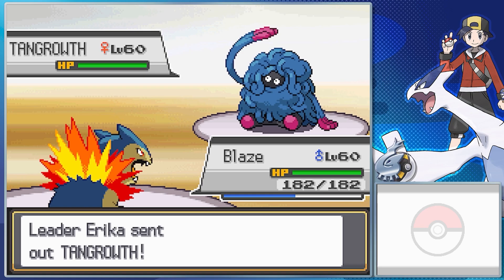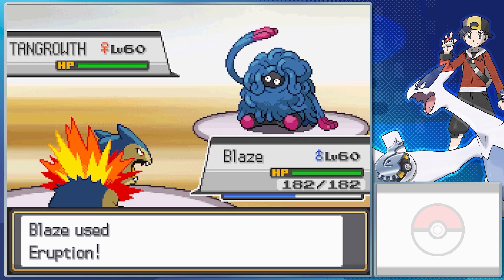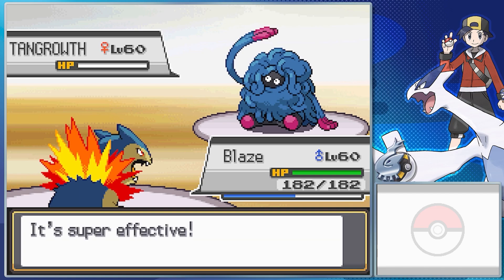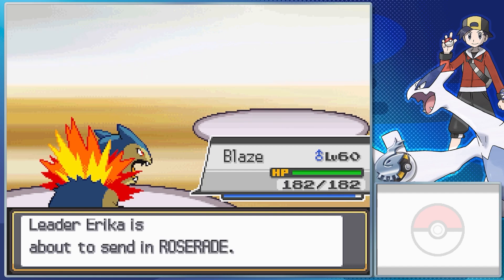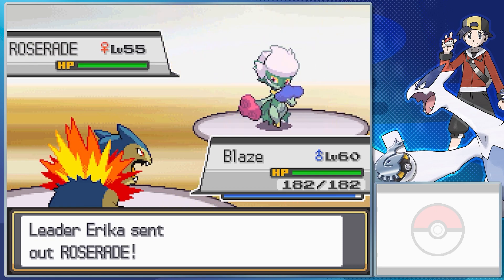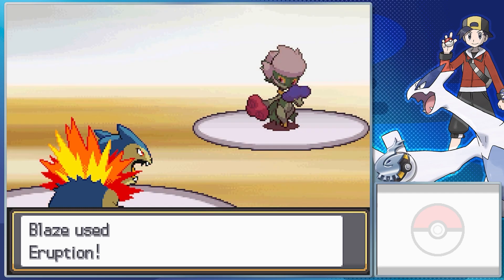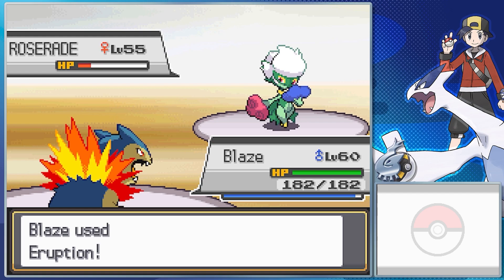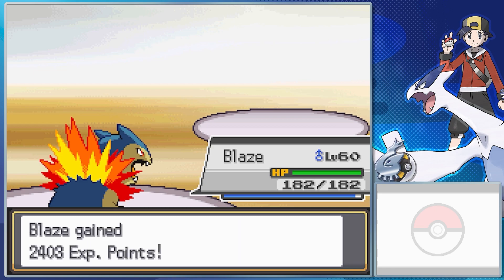Unlike Tangrowth, which evolves from Tangela when it levels up knowing Ancient Power. Pure Grass type, so it's weak to Flying, Poison, Bug, Fire, and Ice. High HP, high Physical Attack, high Physical Defense, even high Special Attack — the biggest weakness is that it can't take much of a Special Hit and it's very slow. This made Tangela overall worth using. The Shiftry had Chlorophyll, Leaf Storm, Sucker Punch, Sunny Day, and Explosion. The Tangrowth had Chlorophyll, Swords Dance, Power Whip, Rock Slide, and Earthquake. The Vileplume had Chlorophyll, Natural Gift, Sludge Bomb, Leaf Storm, and Leaf Blade. And this Roserade has Natural Cure, Weather Ball, Energy Ball, Sludge Bomb, and Stun Spore. Roserade evolves from Roselia when you use a Shiny Stone on it — Grass Poison type, so it's weak to Flying, Fire, Psychic, and Ice. Roserade has high Special Attack and Defense and it's decently fast. Roselia was good, but Roserade when it was added in Gen 4 just made that line so much more useful. I love it a lot.